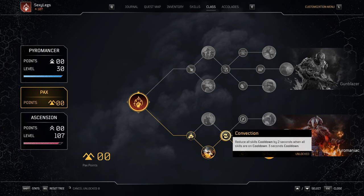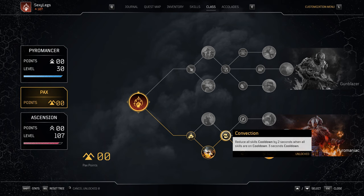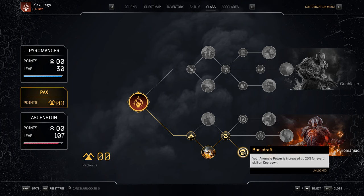Then we move to Convection, a required node to progress: reduce all skill cooldowns by 2 seconds when all skills are on cooldown, with a 3-second internal cooldown. More cooldowns are always great for us. Next we have Backdraft: your Anomaly Power is increased by 25% for every skill on cooldown. The primary goal here is that we'll pretty much always have Ash Blast and Overheat on cooldown, making our Eruptions hit that much harder.